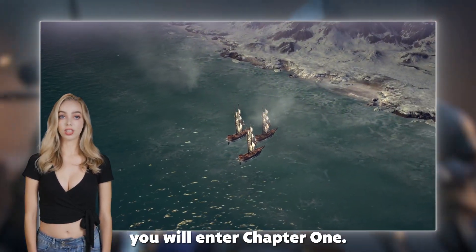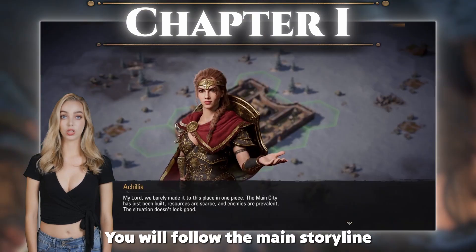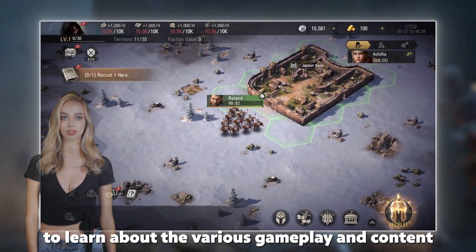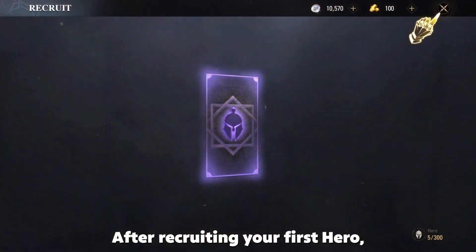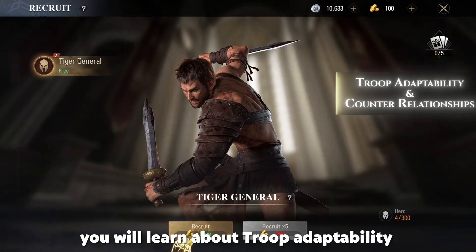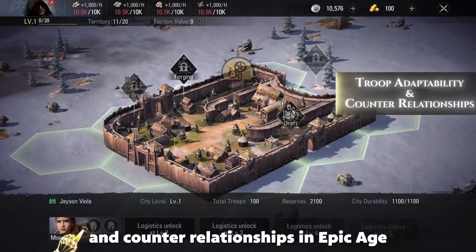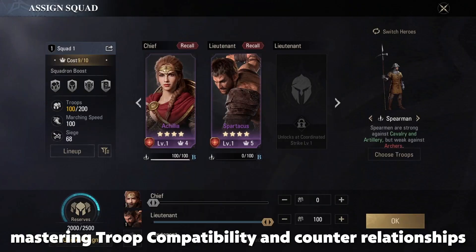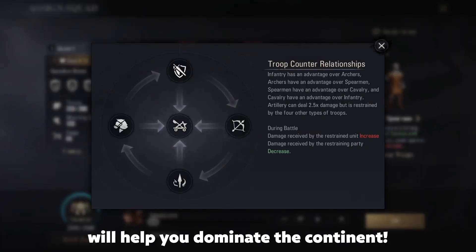After selecting your starting region, you will enter Chapter 1, following the main storyline to learn about various gameplay and content. After recruiting your first hero, you will learn about troop adaptability and counter-relationships in Epic Age. As part of the core game system, mastering troop compatibility and counter-relationships will help you dominate the continent.